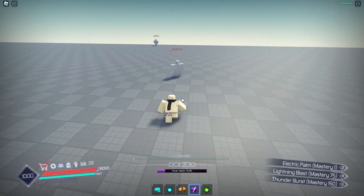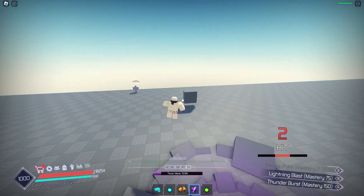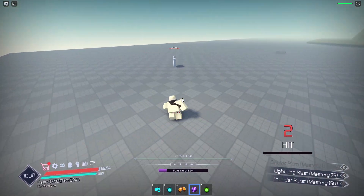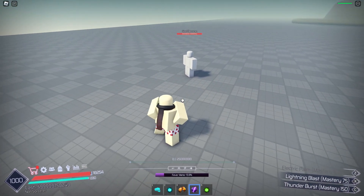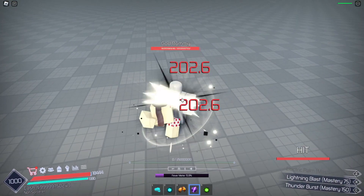First attack: Electric Palm. Just a little double hit with a little bit of knockback — I just knocked him off the map, didn't mean to do that — but it's really decent.